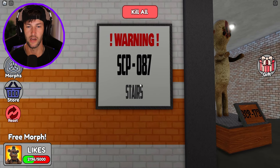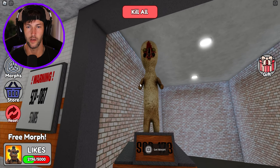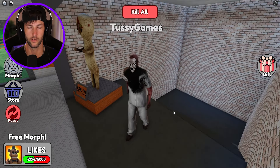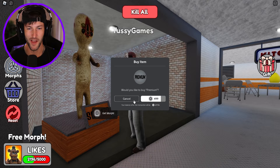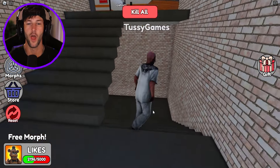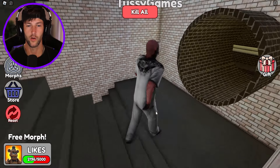Warning, SCP-87. Stairs. Yeah, he stares because he has a lot of eyes, but I think they mean stairs because there's stairs right there. Can I get this? No, it's a premium. There's so many game passes. Okay, we're going down with this creepy hospital guy with the creepy mask. We gotta find all the different SCPs.